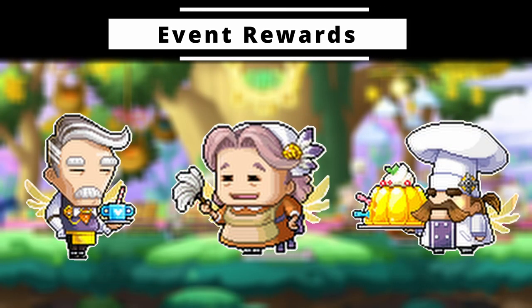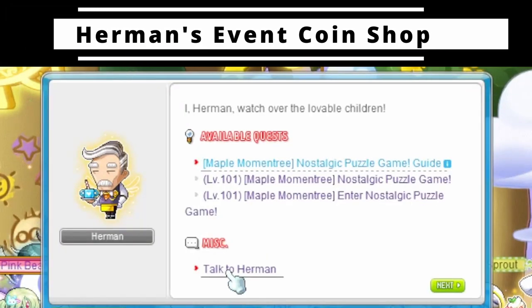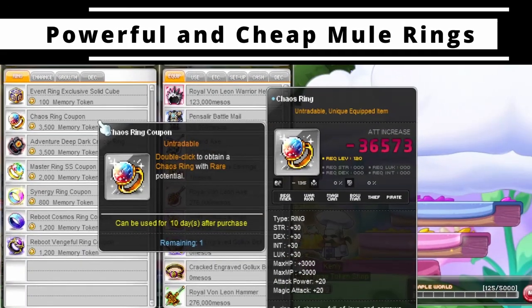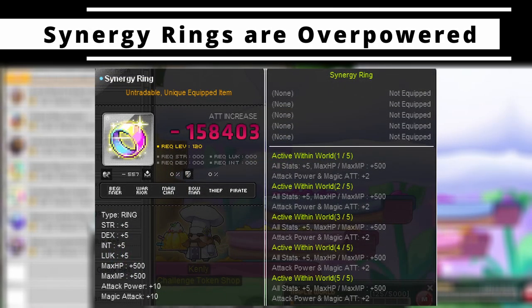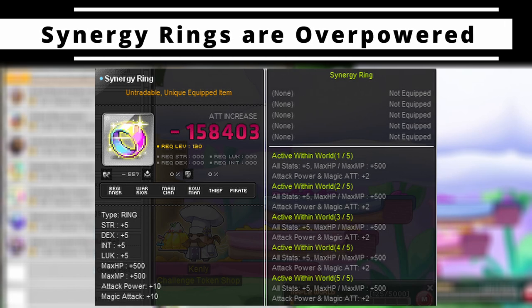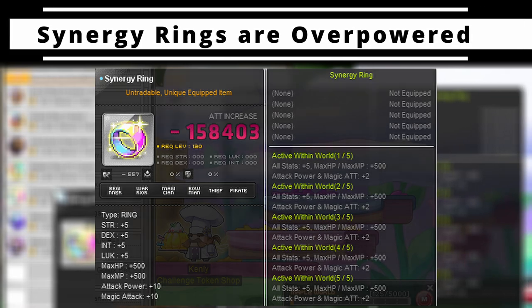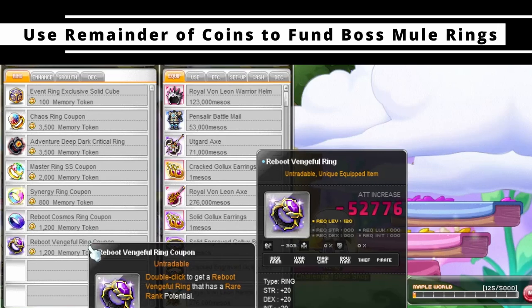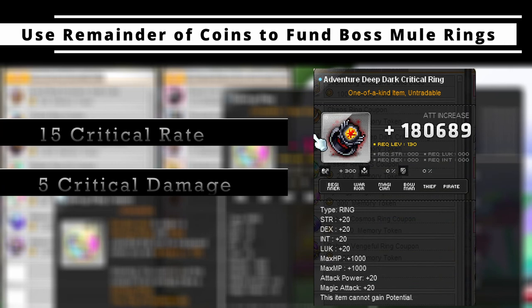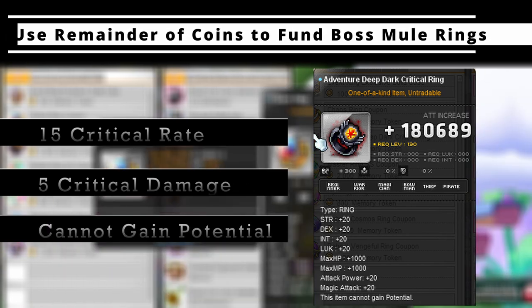Now let's talk about event rewards, starting with the event coin reward shop — access it by speaking with Herman. The primary unique reward this time is various types of rings. The highlight is the synergy ring — put this on pretty much every character you plan to level for legion or link skills. You can buy 3 of these a week just by completing the weekly event features on your main, and essentially have a minimum of 18 chaos rings across your account by end of event. Another ring of note is the Adventure Deep Dark Critical Ring, which provides 15 crit rate and 5 crit damage but lacks the ability to gain potential — a great low-investment ring for mules that struggle with crit rate.